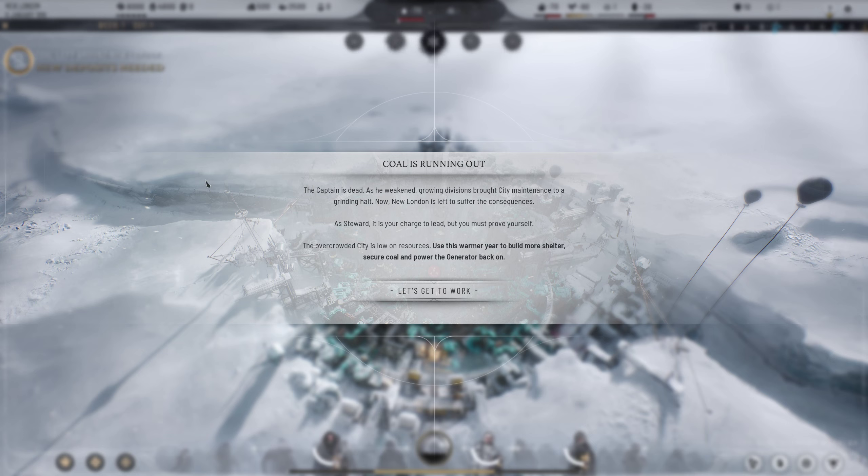Hello and welcome back to Frostpunk 2. Last episode we managed to get through the prologue and save everybody without killing any of the seals or any of our old people, which is always nice. Now we're back to New London and we've got to see if we can bring it back from the depths that the Captain has left it in - who I guess is probably the old guy in the wheelchair we saw last episode.